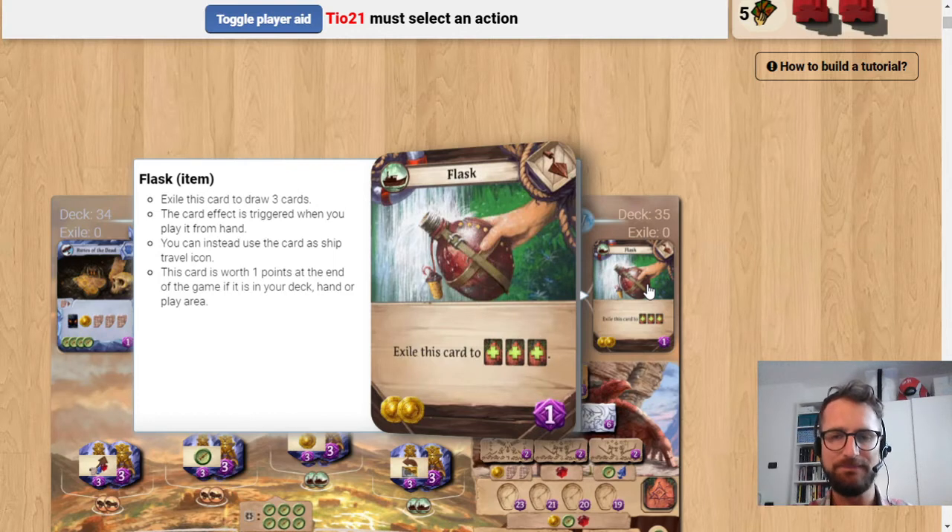Let's talk about the ability. You can exile the Flask to draw 3 cards.